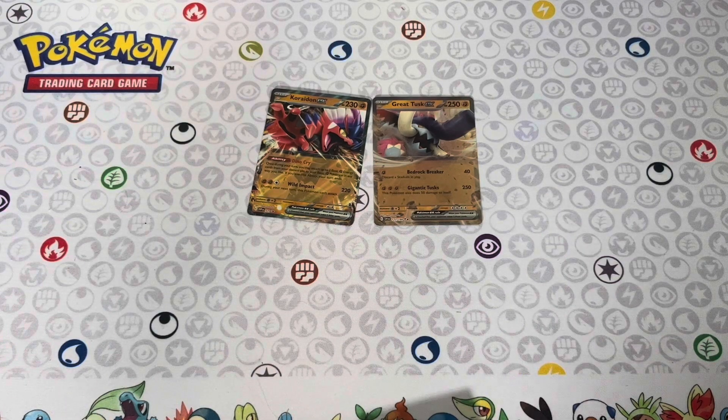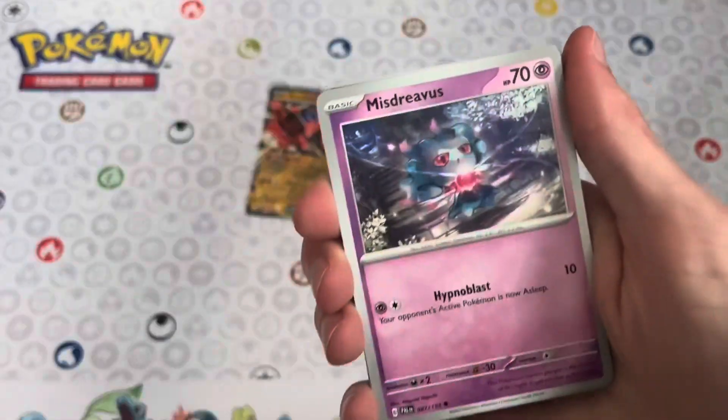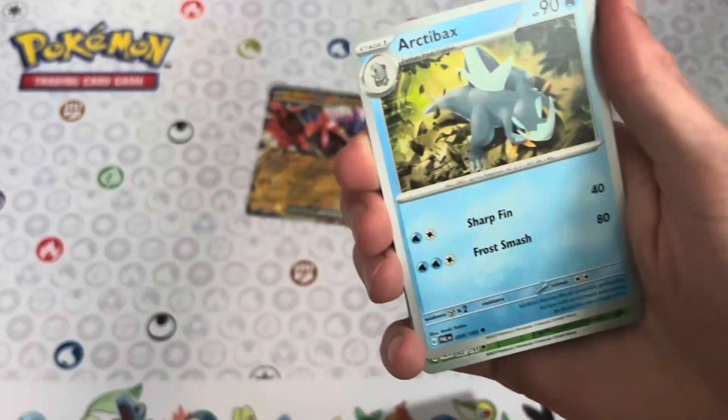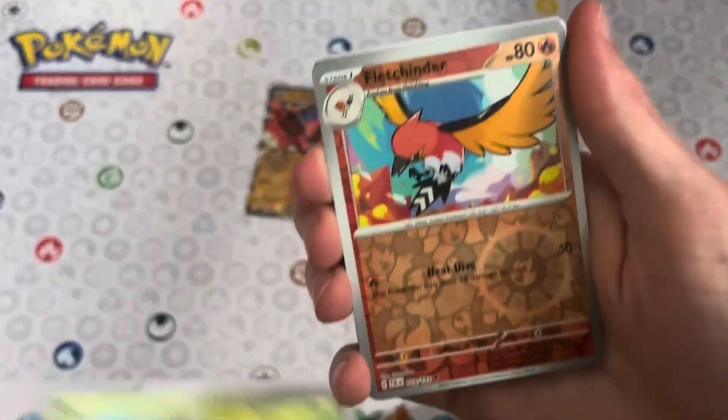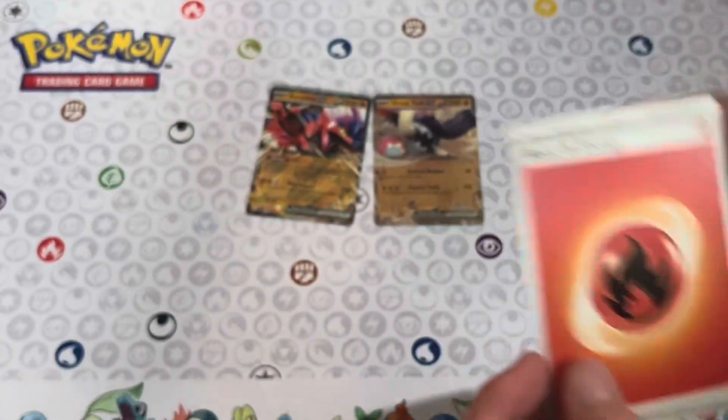Here's our first of two Paldea packs. We've got Turintula, Murkrow, Mysterivus, Sneasel, Raichu, Gothitell, Archibax, Skiplume, Fleshender, Chimpliff, and Fire Energy.